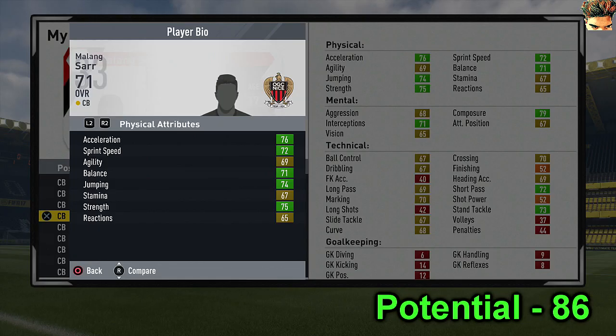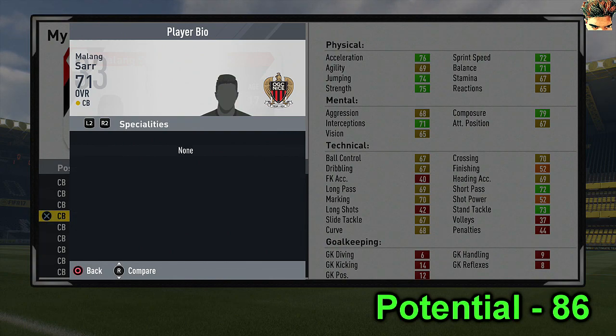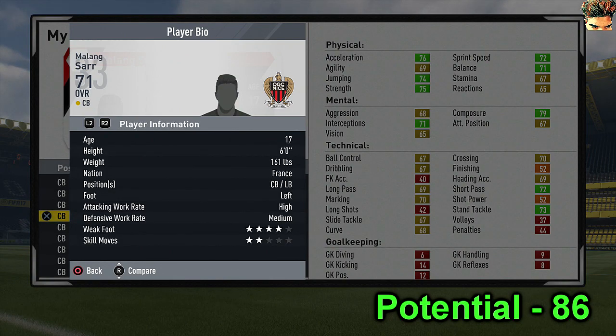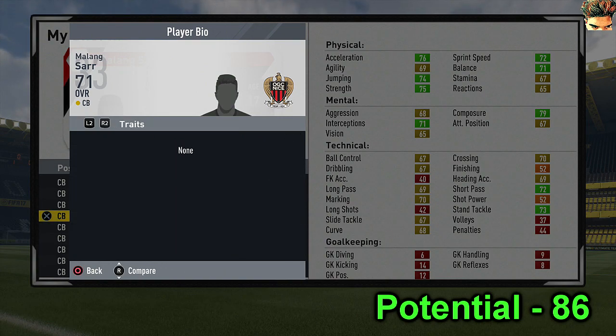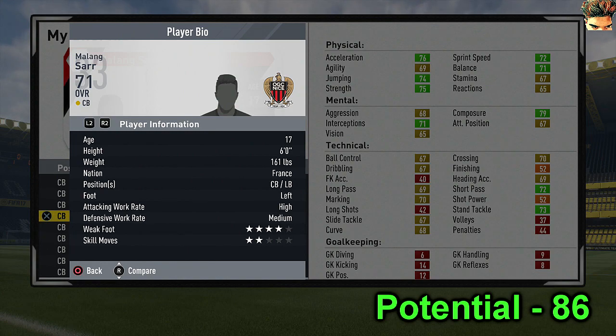After that we have Malang Sarr. As you can see, 72 short pass and 69 long. He's only 17 and he's got insane stats - 70 crossing as well. He's actually got unusual stats for a centre-back but in a good way. He's good at everything mentally and physically. The only downside is just his penalties and similar attributes.